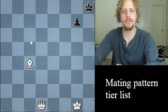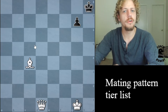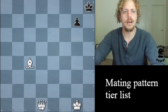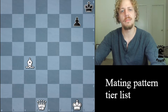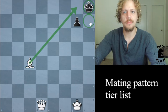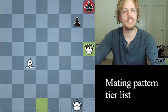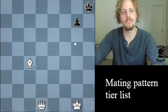Second tier starts here with Greco's Mate. I put this in category two as opposed to one, even though it includes bishop and queen — the queen is great at checkmating. I kept it in second because it requires some cooperation in terms of where your opponent's pieces are, so it's a little bit more rare. The bishop comes in like this, we need to check them on these two squares because there's a pawn in their way. This is your Greco's Mate.